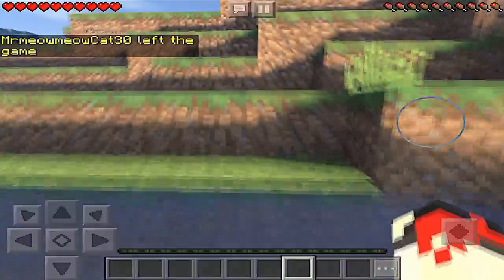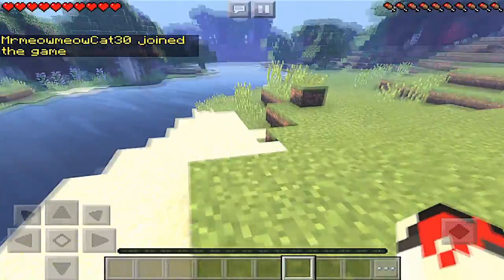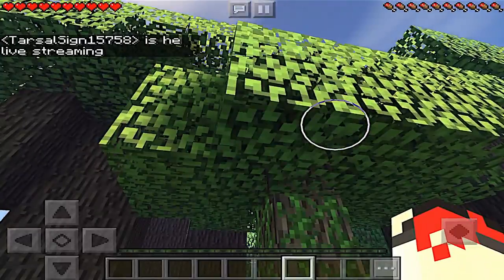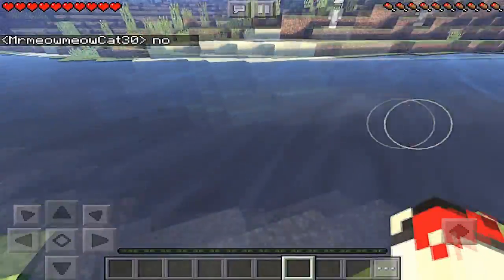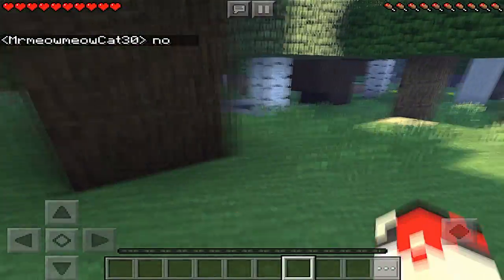We actually call this shaders in Minecraft Pocket Edition, if you guys don't know. And it's one of the most realistic ones that I've ever seen. Do these leaves move? Yes, they do — it's crazy. I'm not sure how he did that; I think it must be something to do with OpenGL. However he has done it, it's absolutely phenomenal. OpenGL has come a long way, especially for Minecraft Pocket Edition.